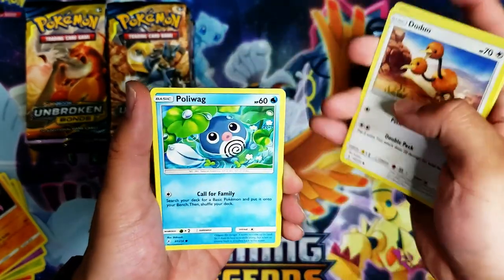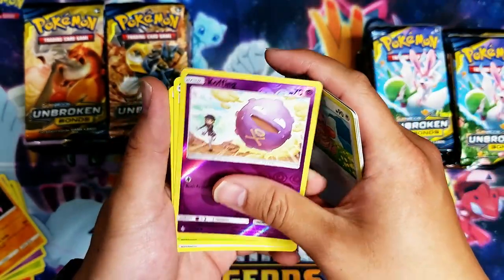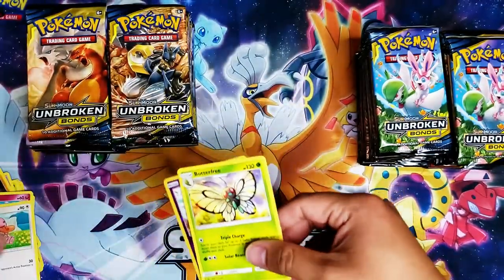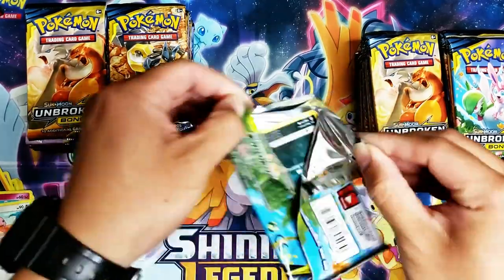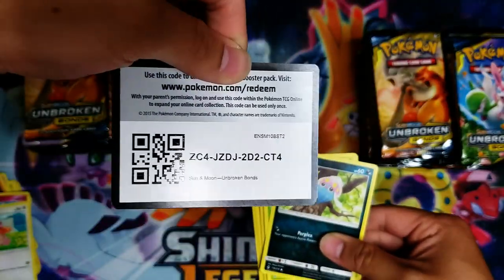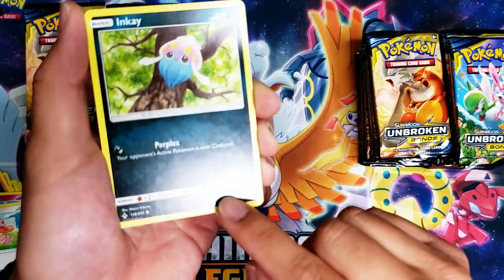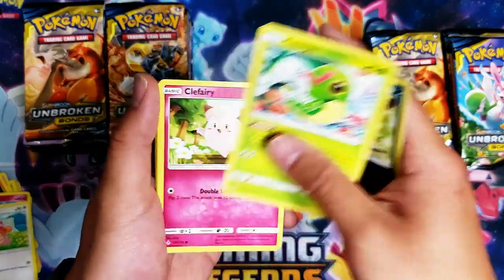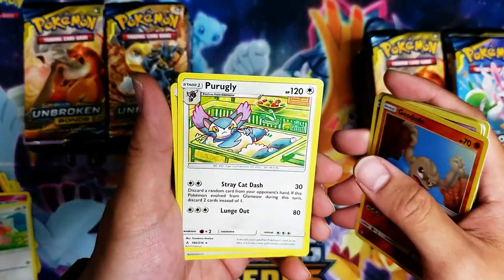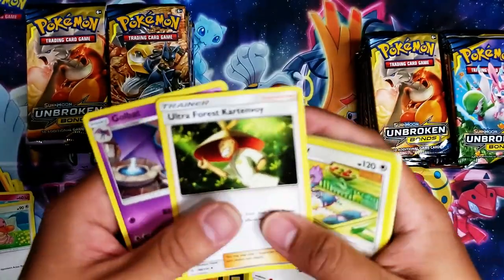Cofagrigus, Doduo, Poliwag, Spritzy, Lickitung, reverse Cofagrigus, and not an Olivine — Butterfree. Bummer. Caterpie, Clefairy, Poliwag, Ekans, reverse Geodude, and a non-holo Porygon — ugly, ugly. Porygon 2 and Ultra Force cart.